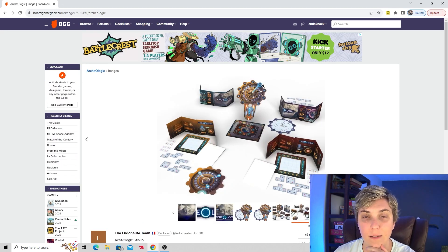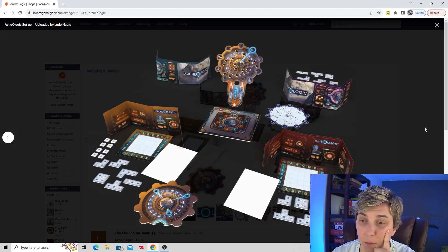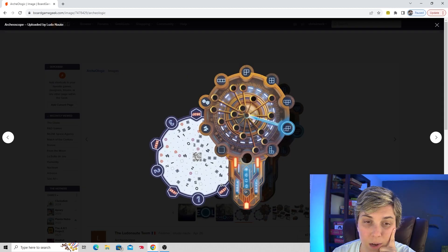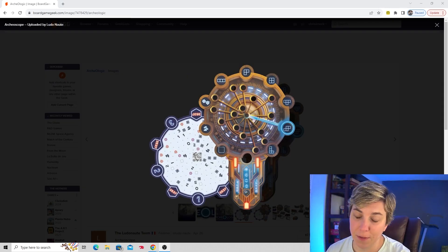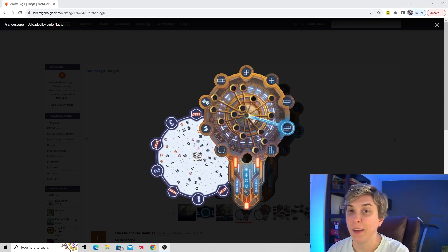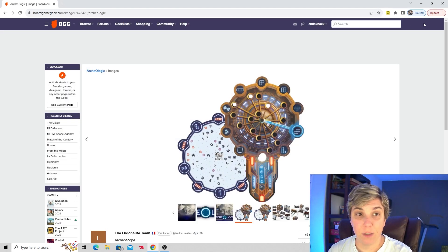Here's the Archeoscope — you put in information and see if you're right or wrong. It looks like you've got almost little polyomino shapes that are the buildings, and you're trying to figure out where they are. This reminds me of Tiwanaku, which Justin liked — also deduction, with a wheel where you're putting in codes. So this is definitely one that Justin and I would probably like to try.